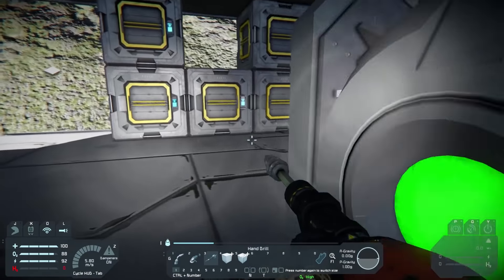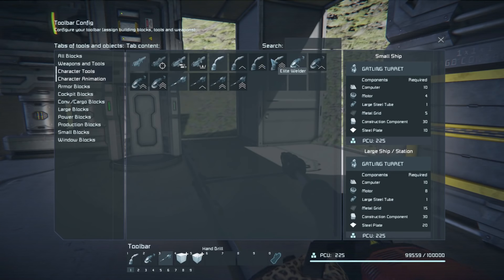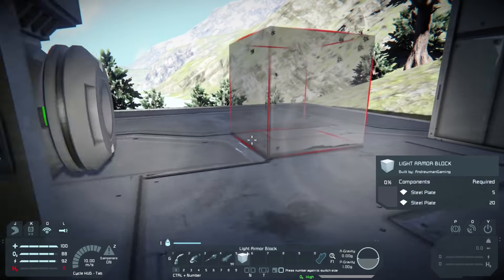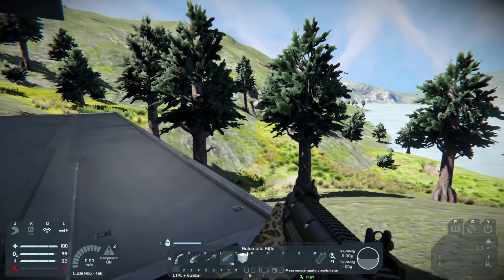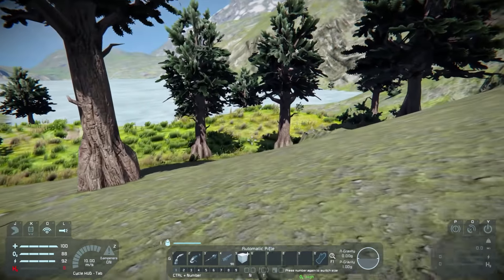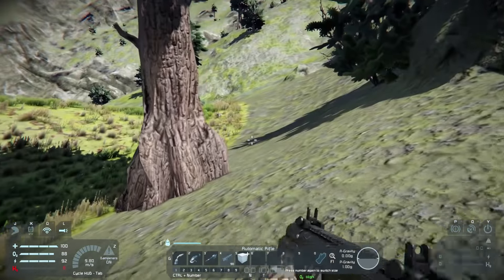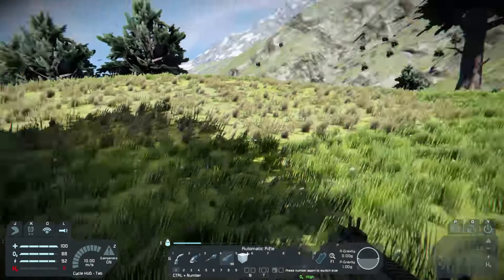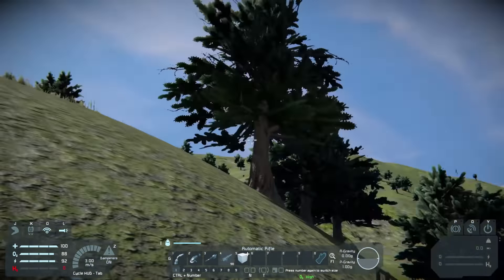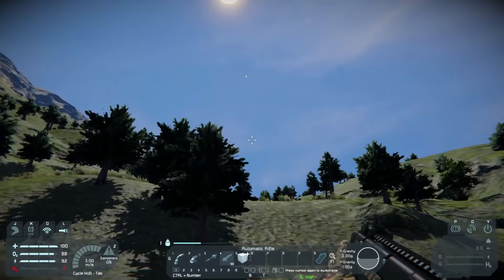If we get stuck in a hole, we don't have any jetpack to get out yet. We're going to get our gun out — an automatic rifle — just in case wolves decide to mess with us. The terrain is kind of mild where we are. Here's a rule: I'm not allowed to build inside a mountain, but I'm allowed to survive in a mountain temporarily if meteors come after me.